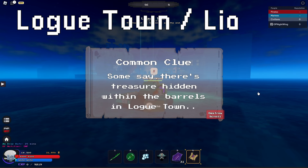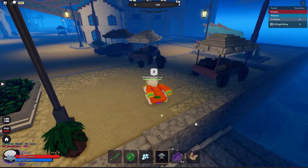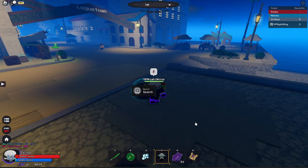For the hidden barrels in Log Town, come to Log Town right here on the docks. Here's one barrel right here, another one over here, another one over here, and finally another one right here. So it makes a square pattern — pretty simple, pretty easy. That's all for Log Town.